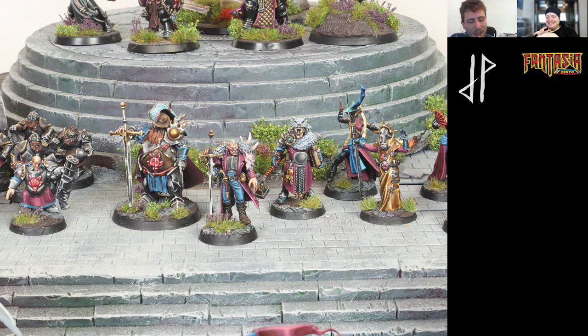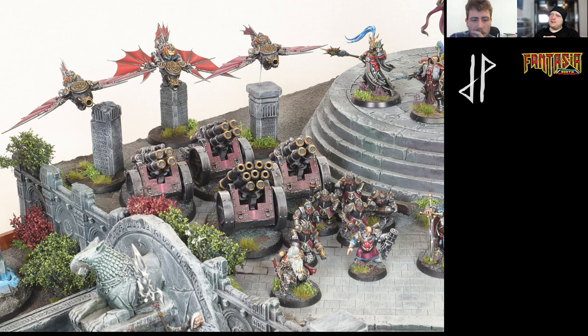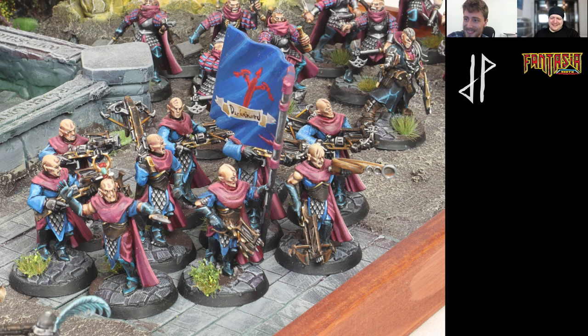Talking about the plants and scenery — what are you using here? It's some bushes from Green Stuff World for the actual bush-like structures. Otherwise there are small tufts from a British company called Timeyam or something like that. They're really good, but it's hard getting the plants as they won't ship outside of England. If you can navigate the ordering process, I'd really recommend them.